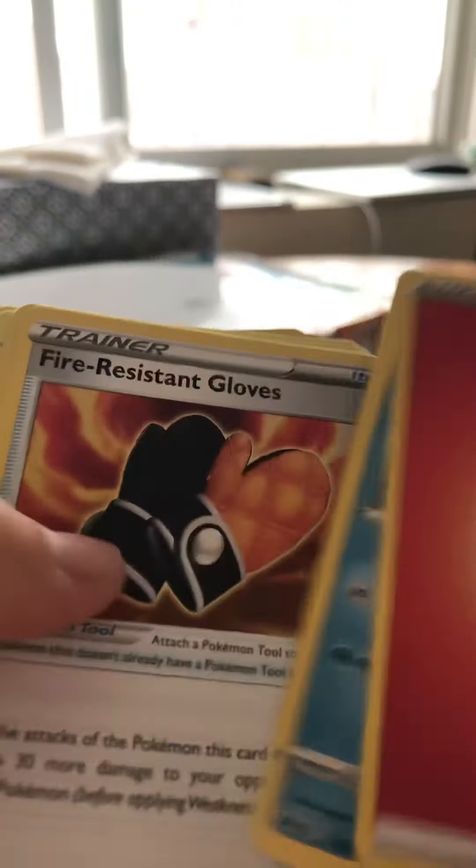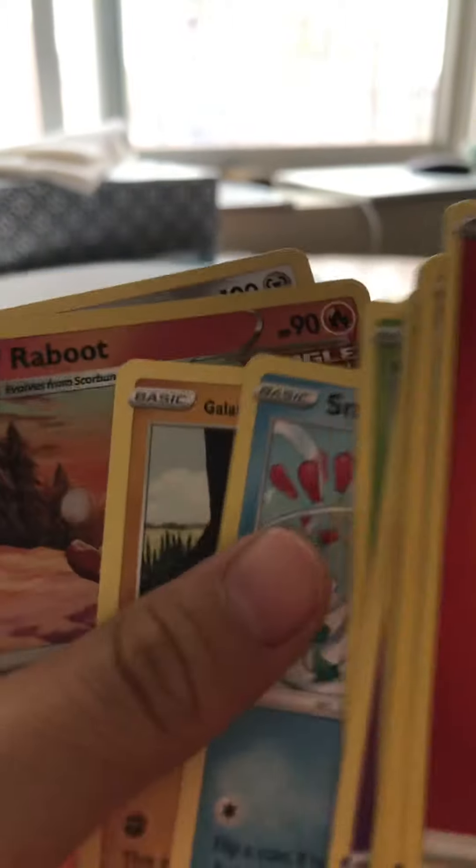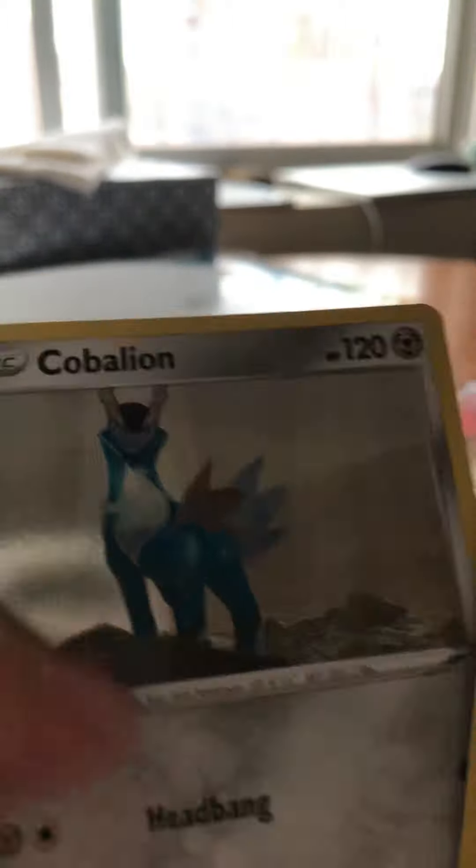Guys, it's part three — we're gonna do another review. Celio, Abominable Diglett, Colette, Deerling, Sneasel, Farfetch'd, Cobalion.